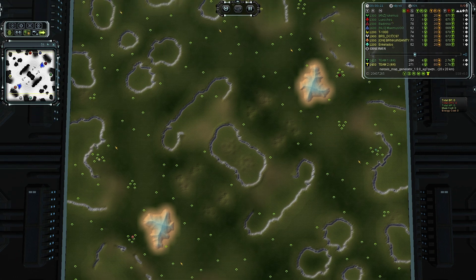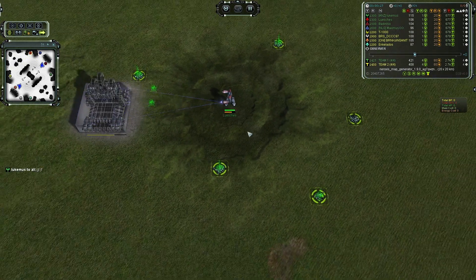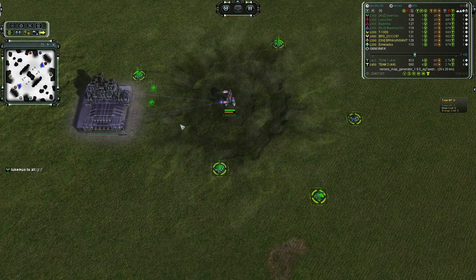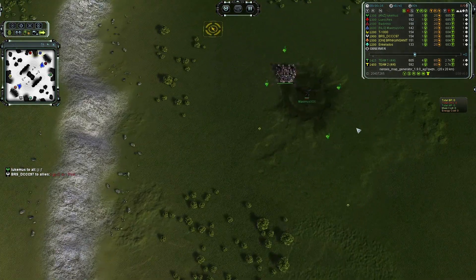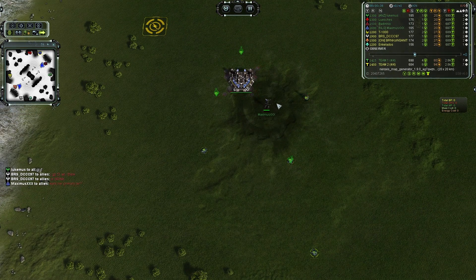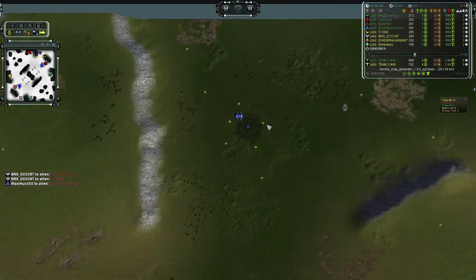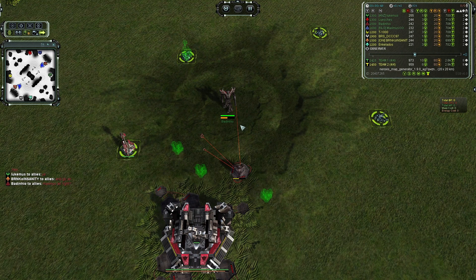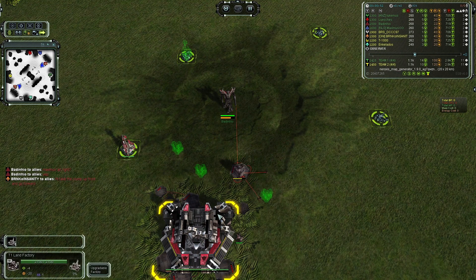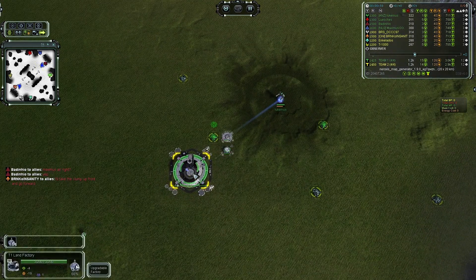Let's get into it by introducing our players. Firstly, we start in the north, we have Lucius — at least I think that's how you pronounce that name — in red, going UEF and first land. To his east, we have Maximus Triple X as a Cybran going first land as well in blue. Further south, we have another Cybran in crimson, Bandeheul going first land. And last but not least for team 1, we have Lucmus going Aeon in green, going first land.